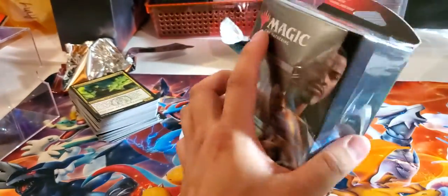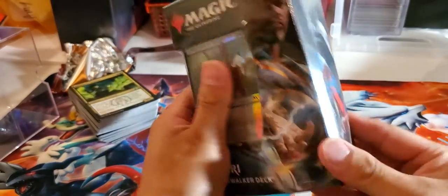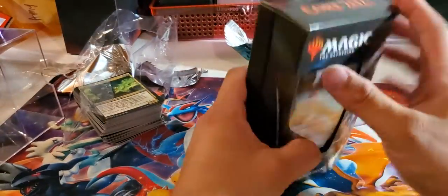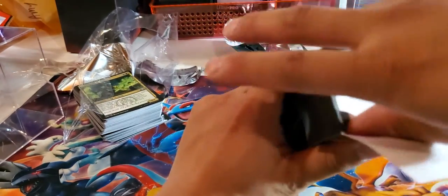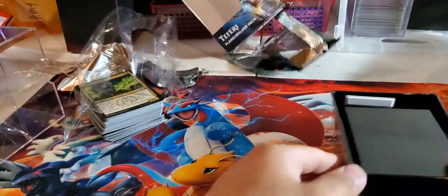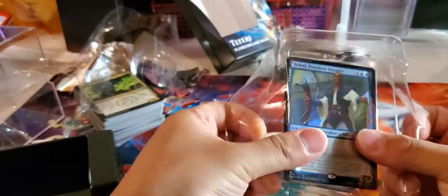Let's open the Planeswalker deck. Most of the Core 21 stuff is all gone — Fire Lit. There's got a lot of Magic players. Even the LGS has their singles, or like barely anything there. Let's see, and it's curved as heck.